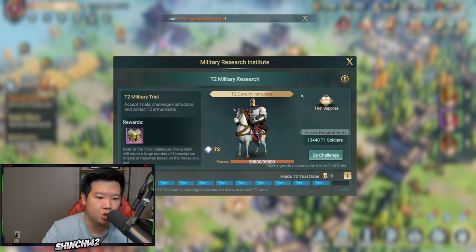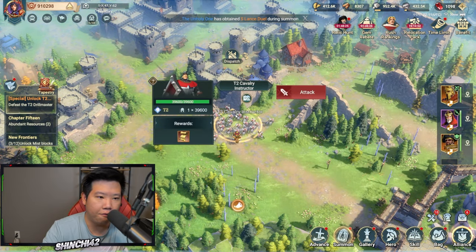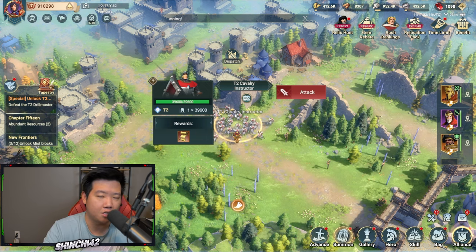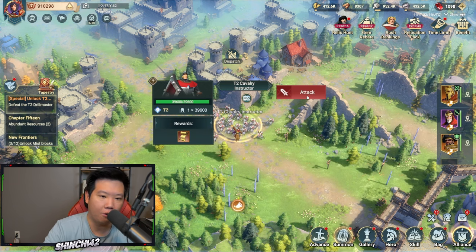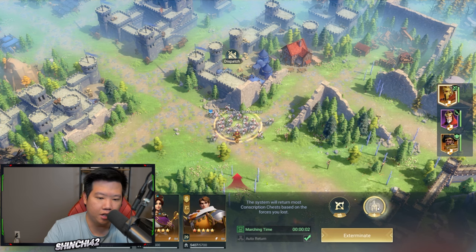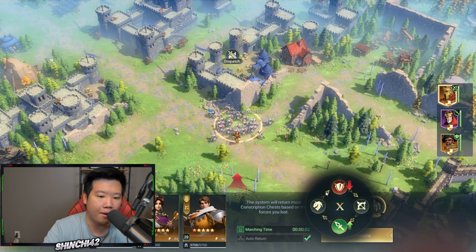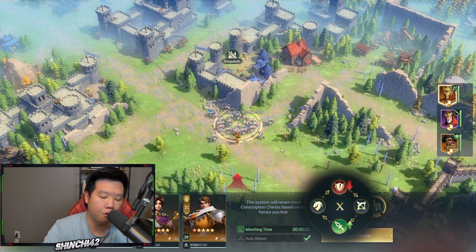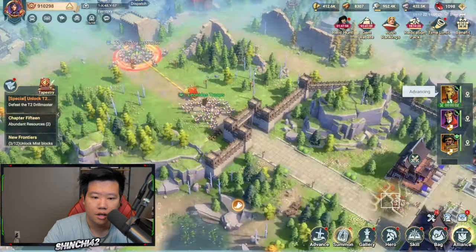What's going to happen is it's going to summon an instructor. We're going to go to the challenge. To unlock tier 2, you'll have to defeat all the instructors 12 times — roughly every four hours. Let's go kill this one. What's cool about this game is that I can change whatever troop type I want — I don't have to train each one individually, unlike other games.